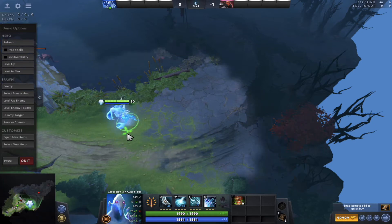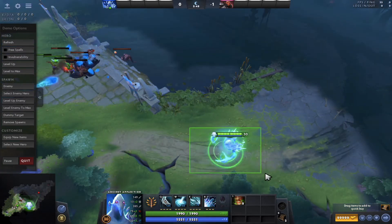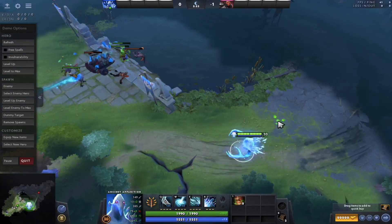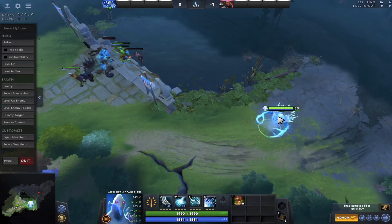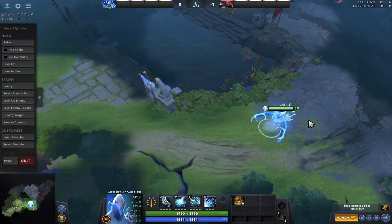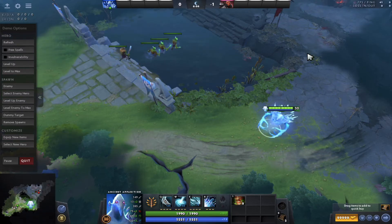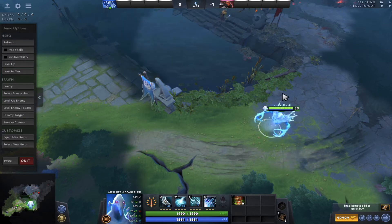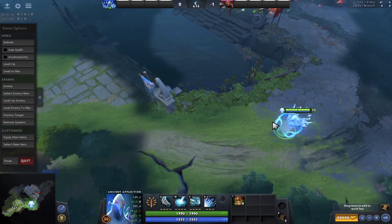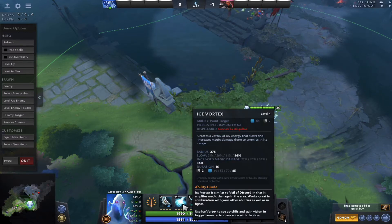You can also counter Necrophos - Necrophos depends on health regeneration and his ability serves him a lot, but Ancient Apparition's ultimate will completely stop him from doing that. Under that logic, he also counters Monkey King, Chen, Dragon Knight, Bristleback, Slark, and Meepo. Ancient Apparition can counter those heroes very easily.